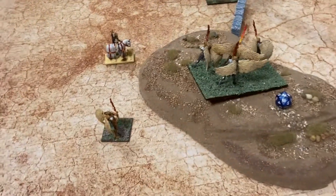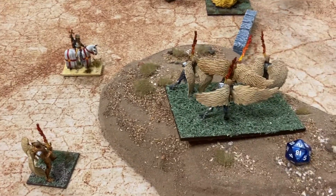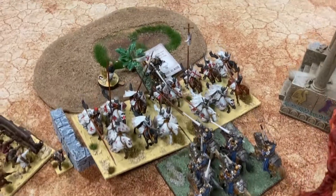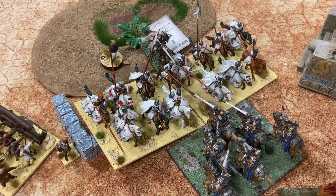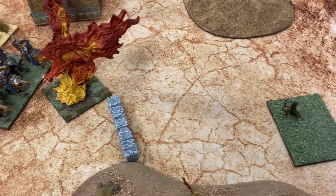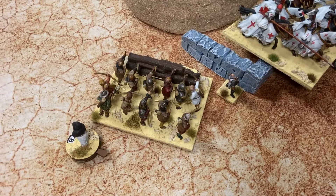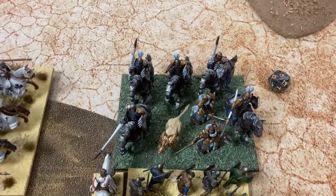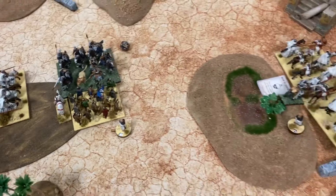Basileans turn three: Judas managed to kill the Valens. The LOI killed the other Valens. The knights and hero went into the paladins and got them up to eight wounds. The phoenix and sisters over here shot the Valean archers, getting them up to eight wounds. Over here these charged the infantry and got them up to three wounds.